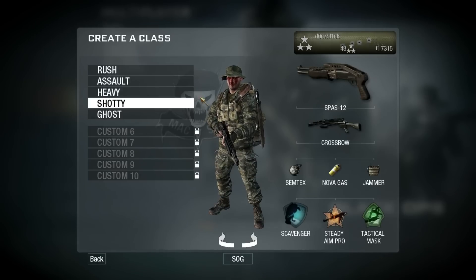Then there's the Shotgun class with the Spaz 12, Crossbow, Semtex, Nova Gas, Jammer, Scavenger, Steady Aim Pro, and Tactical Mask. Basically, I throw down the gas and the Tactical Mask means the gas doesn't affect me. Then I run in with the Spaz 12 and blow enemies to pieces while they're disoriented. The Jammer is very useful in close quarters combat — you can block out all their radar in a certain area.